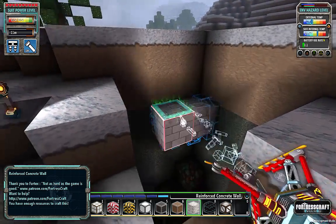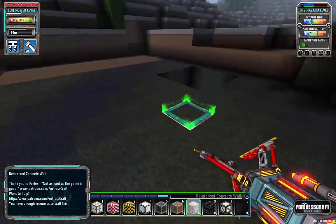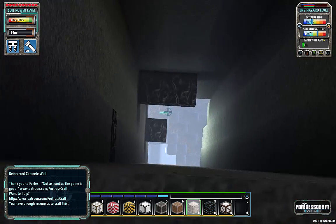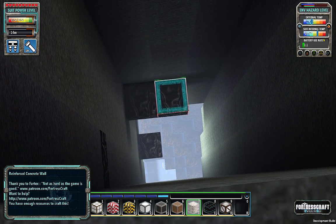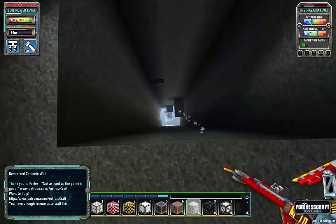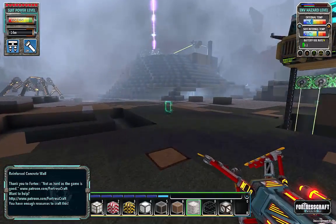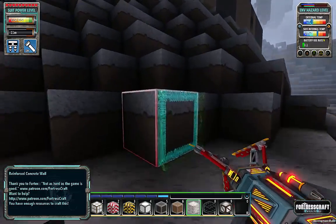So I punched another hole right here, and as you can see there's a little bit of hive in there, but it's a lot less than before. I think we might be able to manage to take off these little tendrils — one there and one right there — with the nifty little device the developer added called the nano disintegrator.